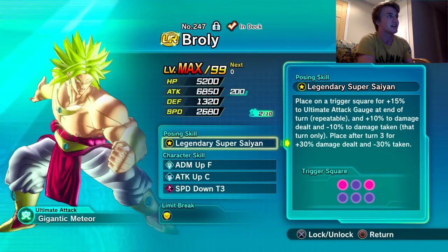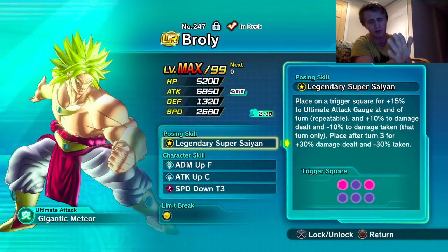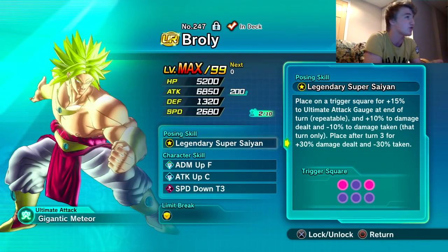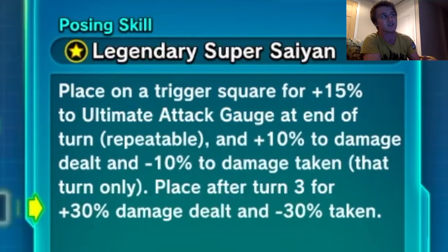Number 247, Broly level 99. HP is 5200, attack is 6850 with two dupes into his attack — I plan on putting all 10 dupes into him. Defense is 1320 and speed is 2680. Ultimate attack is Gigantic Meteor and his posing skill is Legendary Super Saiyan.